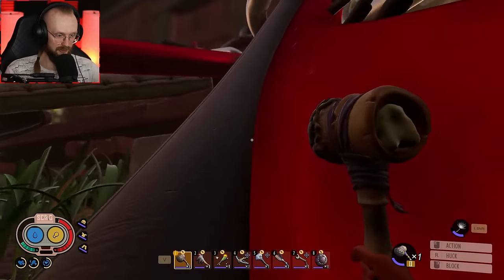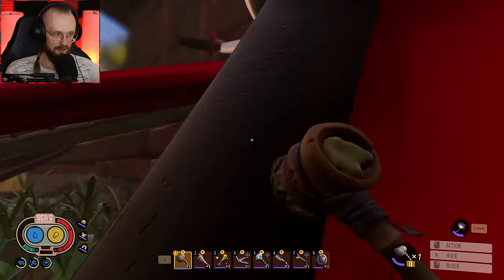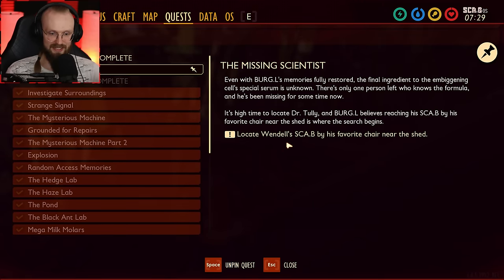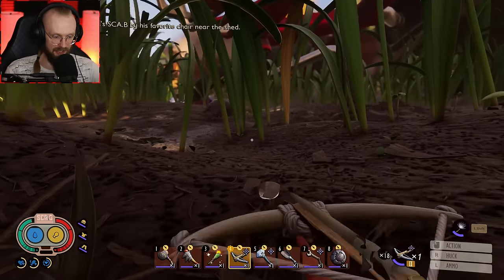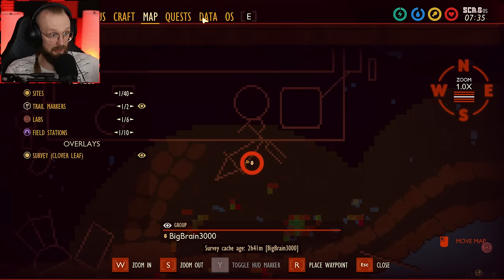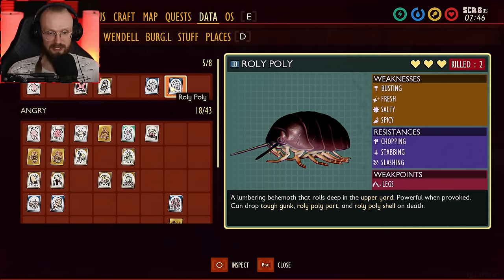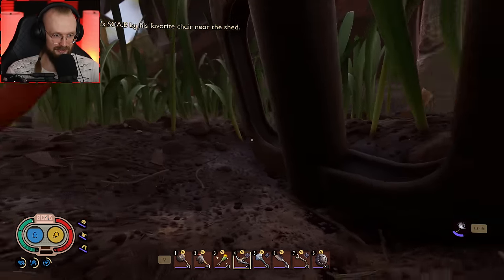Let's go to the quest — locate Wendell Scabby's favorite chair near the shed. Let's search for that chair. There's the good old roly-poly. Is it a normal roly-poly or a sickly roly-poly? A sickly roly-poly has weakness to spicy but is resistant to fresh, while a normal roly-poly is weak to everything. Lots of things to remember. There's another ladybird there — this is so fun to explore this place. Everything is new.